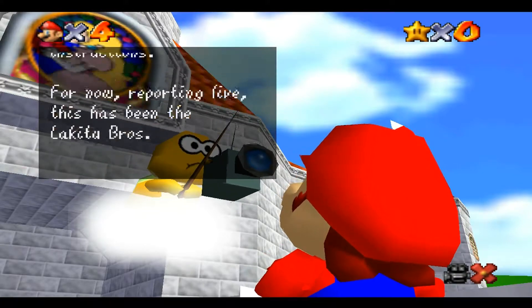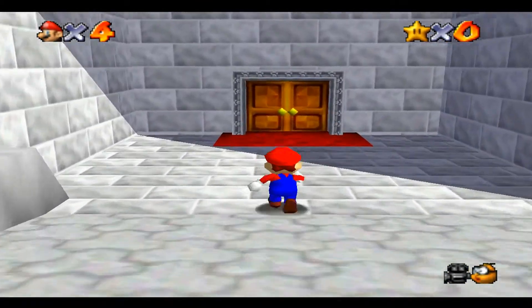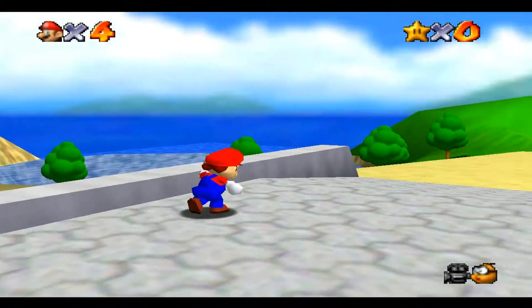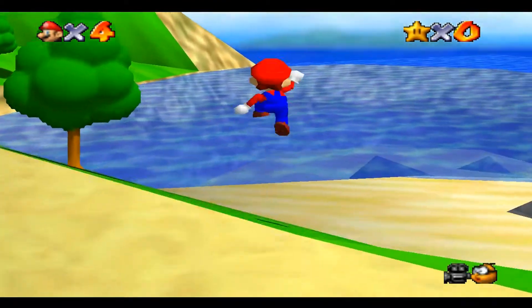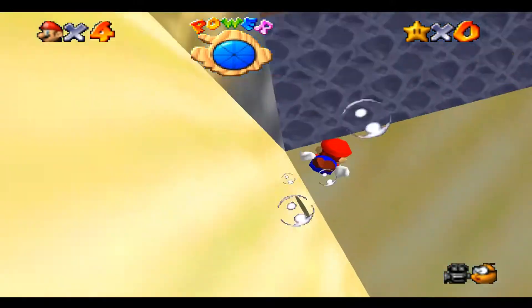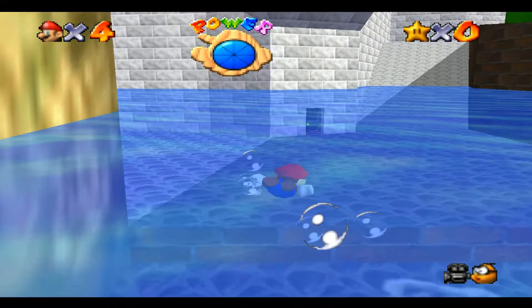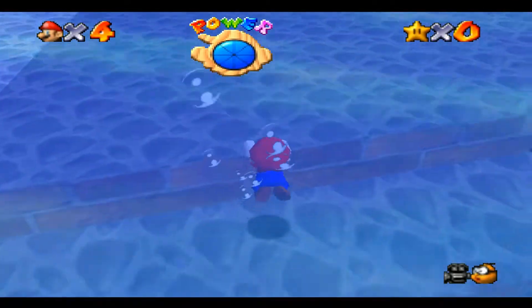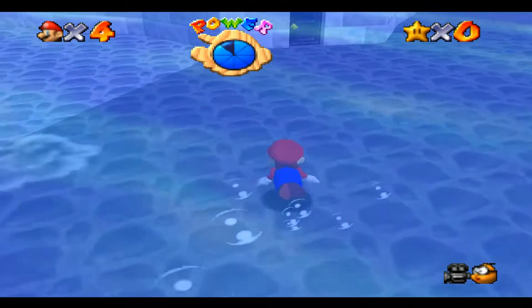As seasoned cameraman, we'll be shooting from the recommended angle. But you can change the camera angle by pressing C. Before we go over there, let's see if there's anything else around here. What about the beach? Oh, there's an underwater door for some reason — let's go over there.